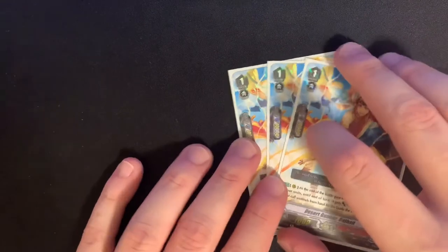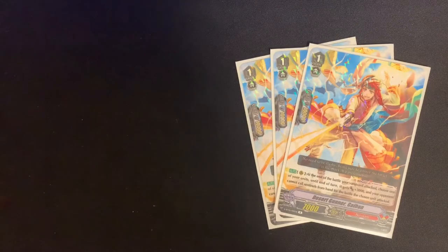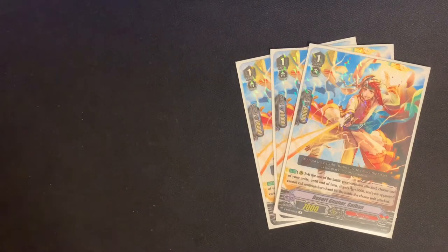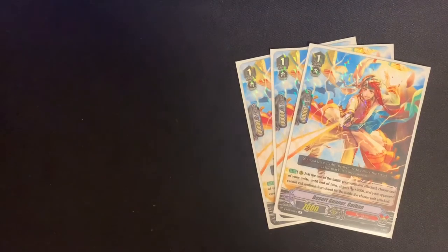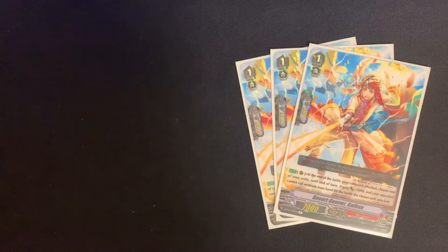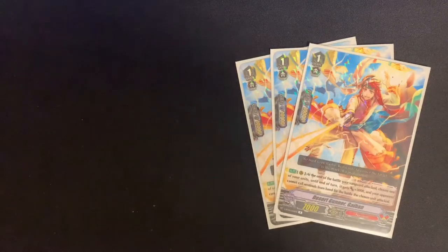Next we have three of Desert Gunner Gaiden. On rearguard circle, at end of battle when our Vanguard attacks, choose one of our units until end of turn — that unit gets an additional 3,000, and our opponent cannot call Sentinels from hand for that chosen unit's attack. Combined with the grade 2 order card, if we drive check a critical trigger and put it on a big buffed unit that already has extra 20,000 power, that becomes very hard to guard. It's started to spike in price but was still reasonable when I checked.